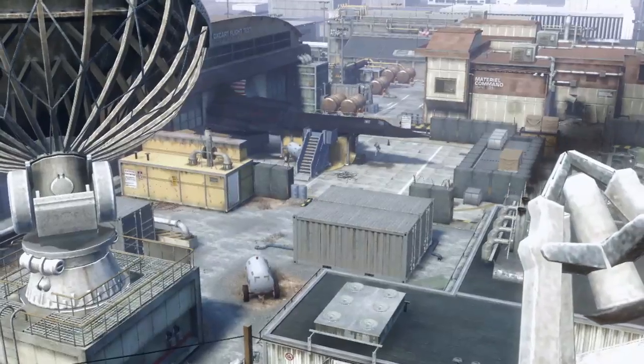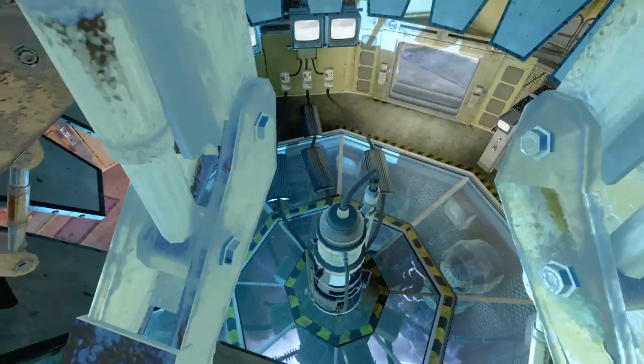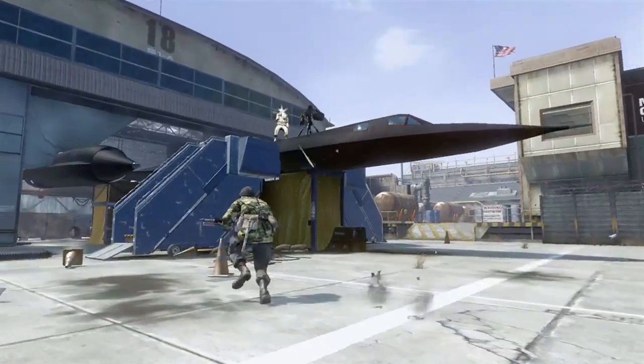Hangar 18 is based in the highly controversial Area 51, and it has a lot of Easter eggs that play up the conspiracy theory aspect. Hangar 18 is a medium-sized map with a pretty classic multiplayer gameplay structure. All the paths lead through and around the hangar, and it caters for all game types.